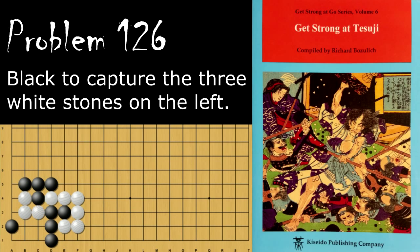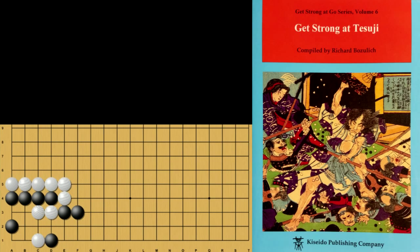If black plays anything else, say this move, then black will lose. White will push, then throw in, then atari. Black can't save these stones because of shortage of liberties, so white would just capture. Similarly, if black tries going the other way, white does the same thing — except when black plays here, white can play this move directly. This is effectively just like the snapback we saw before.